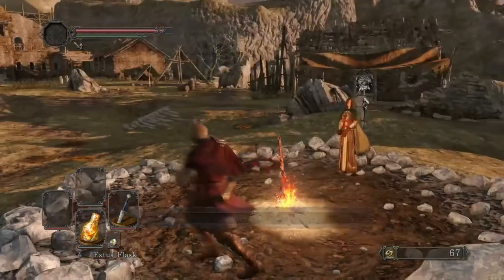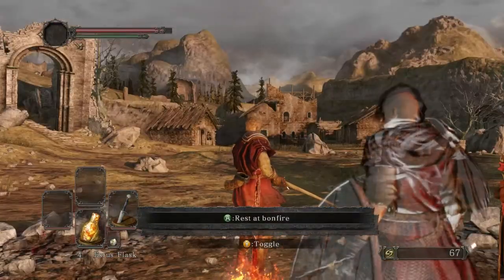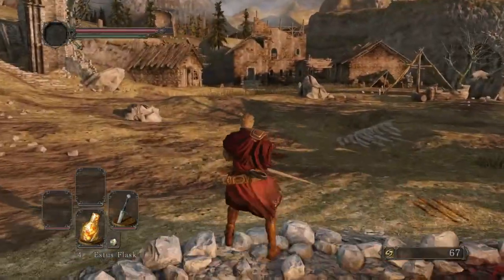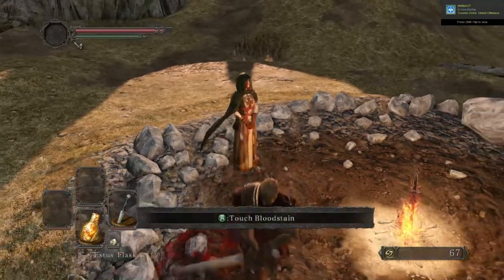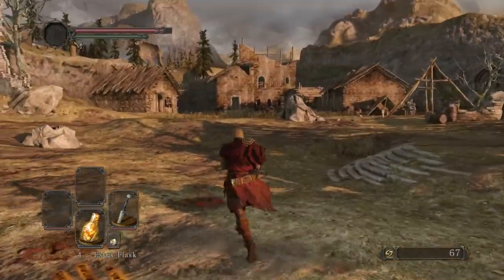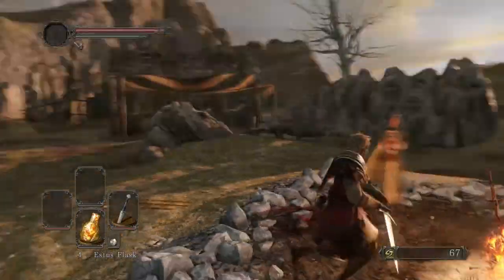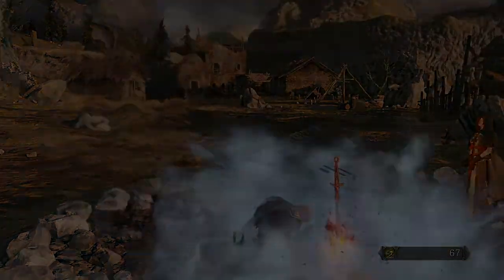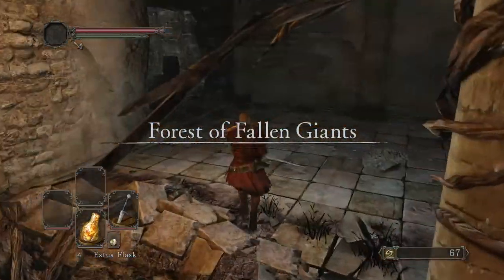Welcome back everyone to the continuation of the series where you and I play Dark Souls 2. Last time we left off right here, but we went through a couple of optional areas and leveled up some of our stats and Estus Flasks. We talked to some NPCs at the start area and unlocked the house with the map dude. We went through a lot of stuff, so I think we should continue with the main stuff. I think this session will get some bosses out of the way.